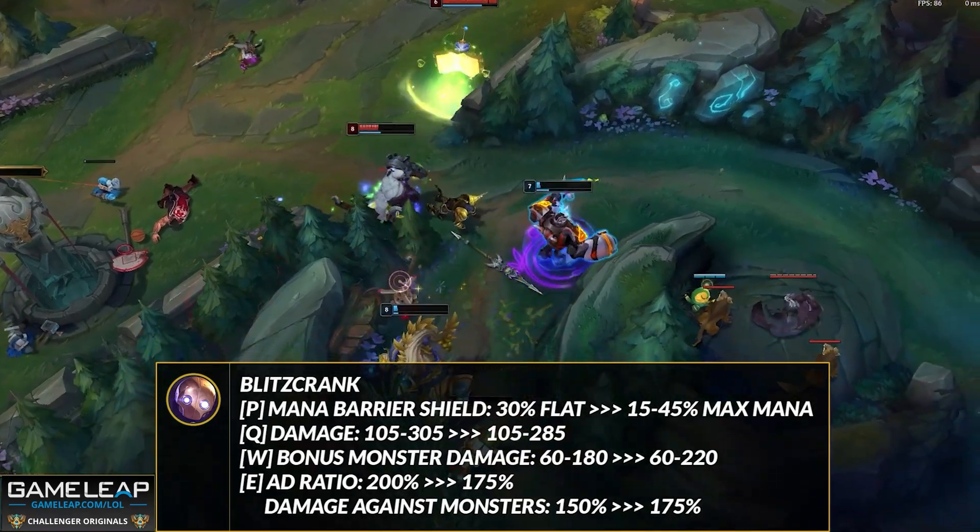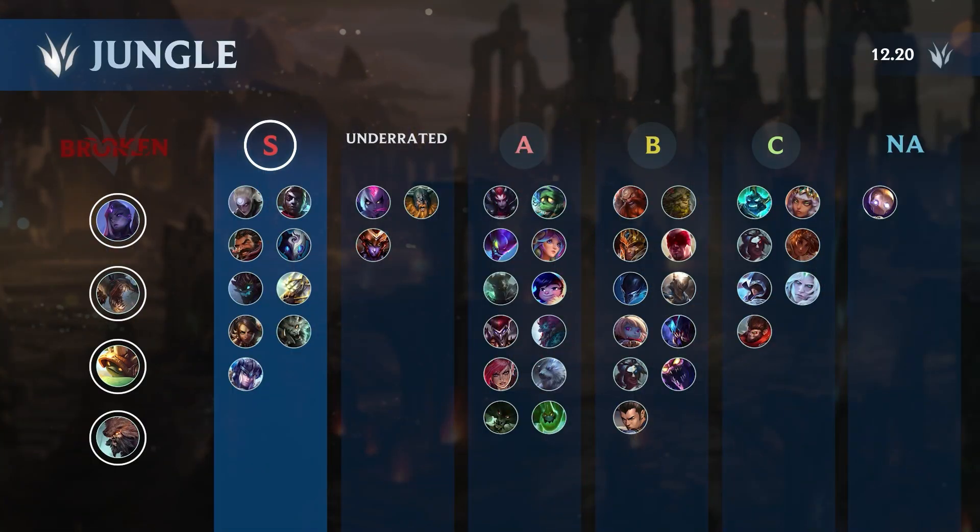As far as the rest of the jungle champions go, not much is really changing. In S tier we have your typical champions who have been here for a while — Diana, Ekko who has moved up because of a buff from last patch, Graves, Kindred, Maokai because he's so strong right now, and Master Yi who despite getting nerfed is still really strong. Consider picking these champions to boost your chances of getting LP in 12.20.